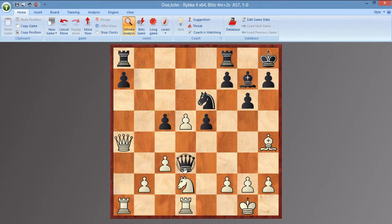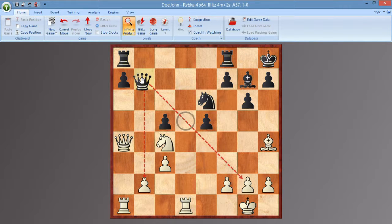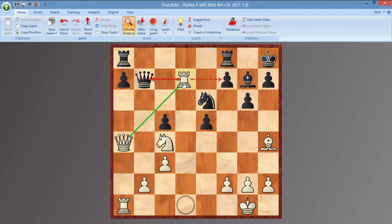We have Knight takes, and if nothing else, King E8, Queen takes D5. Now Knight C4, the Queen has to move — it moves to B7. The point of the Queen being here in this variation is that it supports this entry point, so now we have a Rook on the seventh, Rook D7.